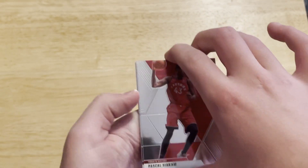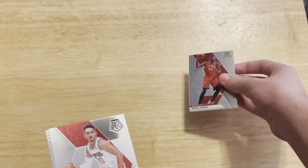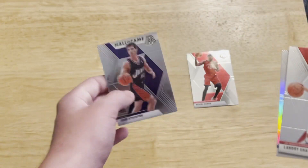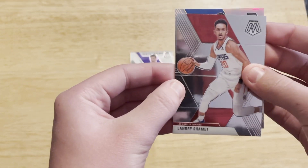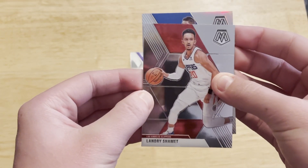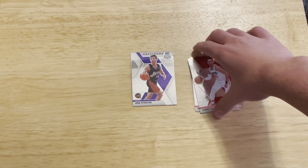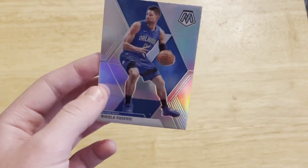Starting off with a Pascal Siakam. So we have a green or an insert. We have a silver, so that could be something nice. A Landry Schammett. We're going to save the silver for last. John Stockton. Is it a rookie? Vucevic — we got a Vucevic silver. That's a pretty cool card right there. Vucevic silver, as you can see.